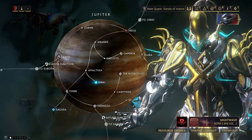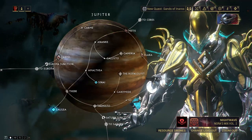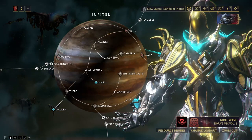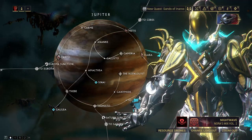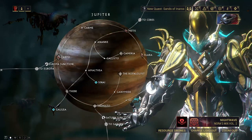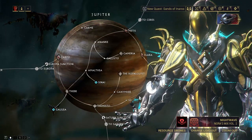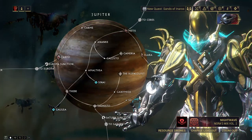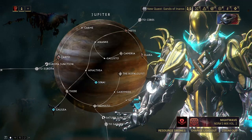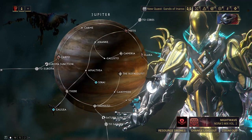Usually with these type of videos I do solo lobbies, however with defense missions specifically — and even survival — I've noticed there are more enemies that spawn in public lobbies. So I'm going to do that, because I believe public lobbies give you a higher chance of getting Oxium. I don't know if there's any true data on that, but I'm going to use a public lobby to get the best outcome possible. And if you're low level, doing public lobbies can also help ease the difficulty. We'll start with Io on Jupiter since it's the best one, then go to the Pluto one for more advanced players who can sustain level 30 through 40 for 10 waves.